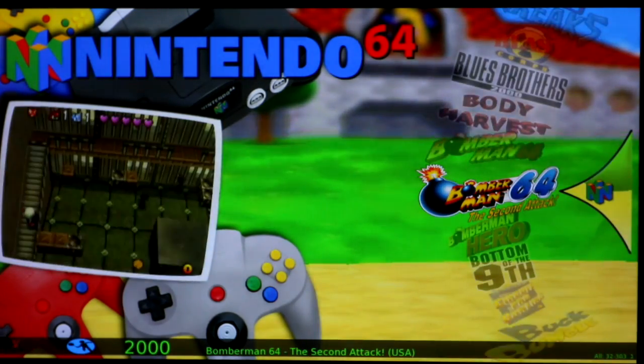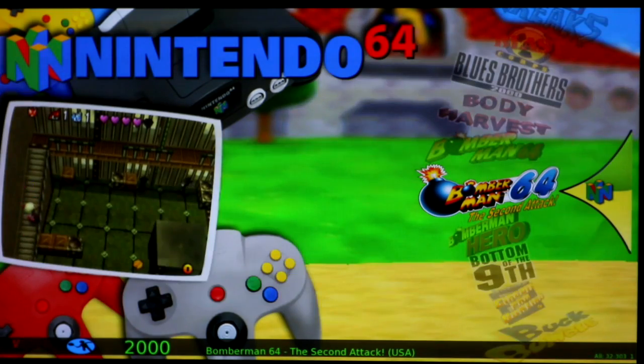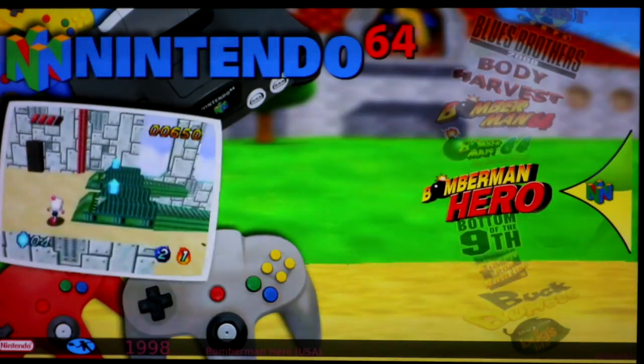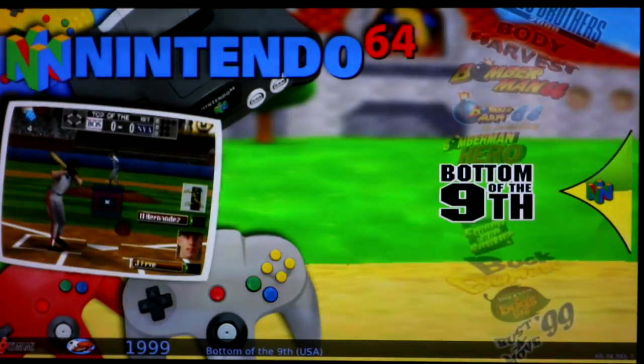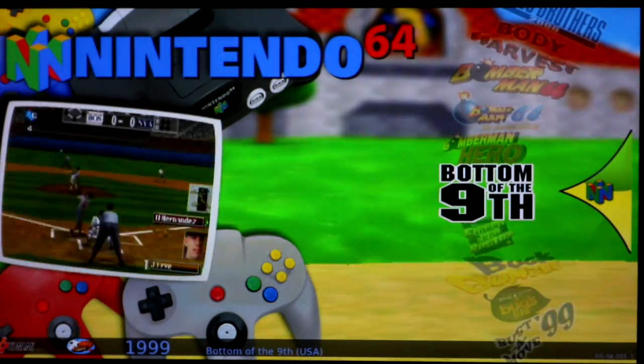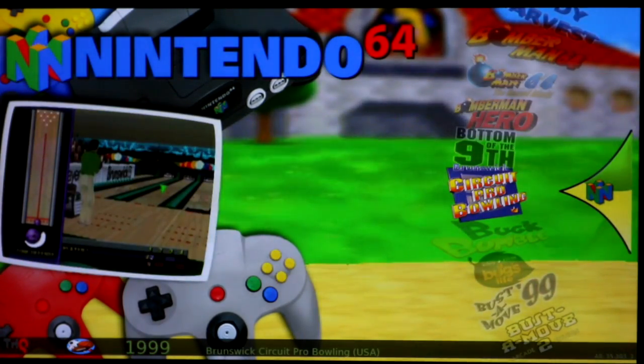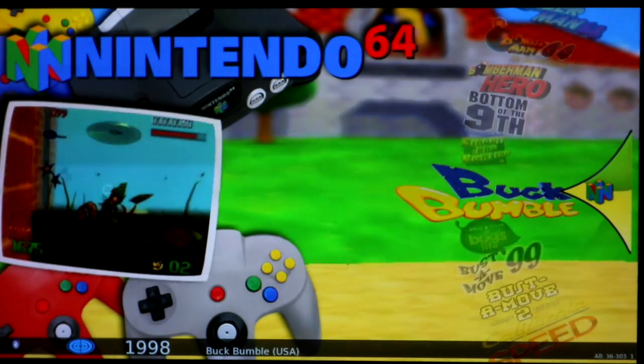Bomberman 64 — I get a blue screen, it crashes, does not work. The Second Attack I gave a green, runs well. Bomberman Hero I gave a green, runs well. Bottom of the Ninth runs well — here's a baseball game if you want to play baseball. Bowling — I could not get it to load, red.